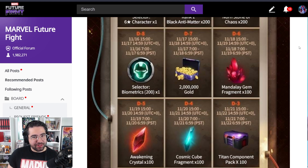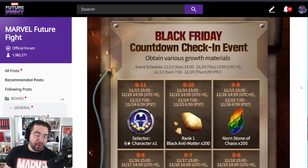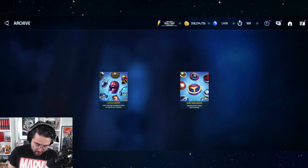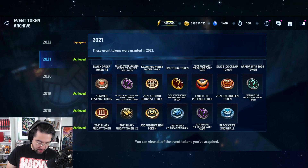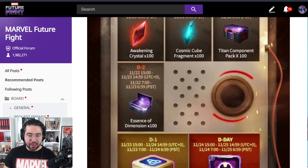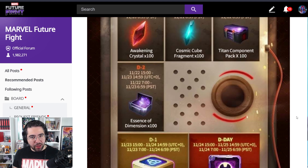Complaining about free stuff is always awkward, so I'm not going to complain too much because we're still going to get a lot of free stuff from the Black Friday logins. For those wondering where the tier 3 selector is — that comes much later, after Black Friday. There's going to be a Black Friday token event; I don't think it's in the game yet. You can see last year's Black Friday token event in the archive. So there will be a token event where they drop the tier 3 selector and other rewards, the 50% off uniforms, 25-30% off characters, and so on.